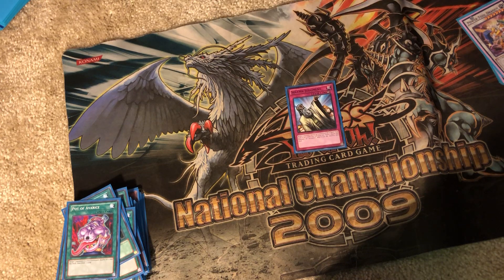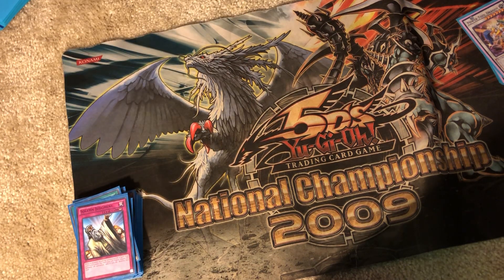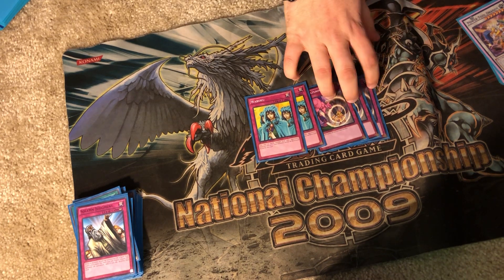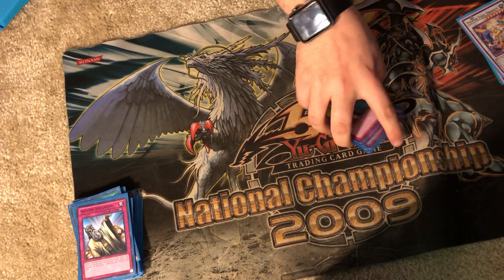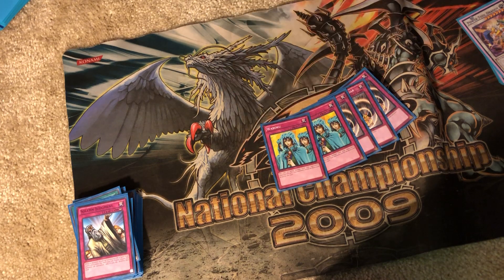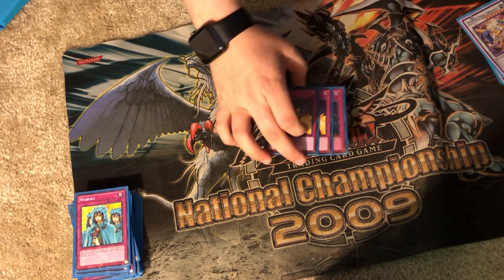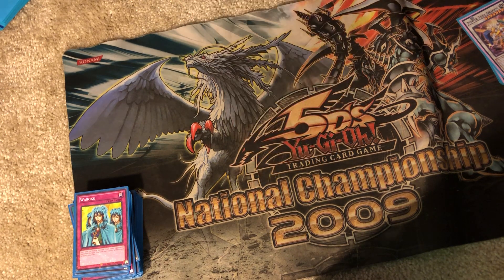Trap Cards: we have one staple, Solemn Judgment. That's it for real staple traps — the rest are kind of weird and built around making this a one-turn kill deck. If you can't kill them, the rest of your traps are placeholders until you do. Three Trap Stun — this is basically your Cold Wave in the deck. Three Roar — Roar is better than Mirror Force because Gladiator Beasts exist. Two Waboku: against Lightsworn these are just free cards for them to mill, and against Blackwings this stops Shura from doing anything. Solemn Judgment is our only real trap, so you're really trying to just go for the kill.